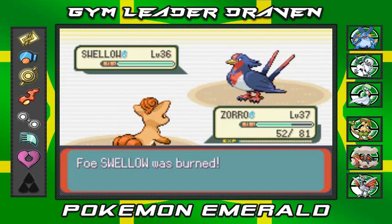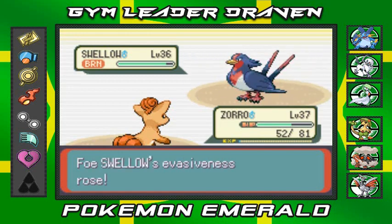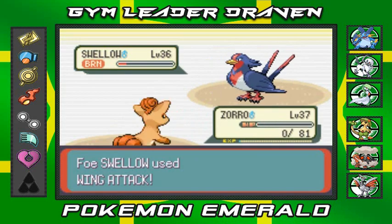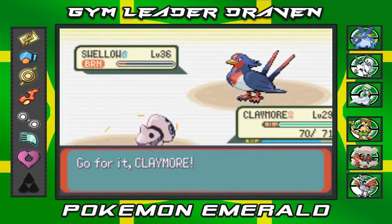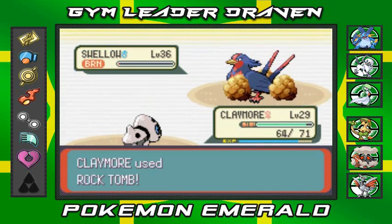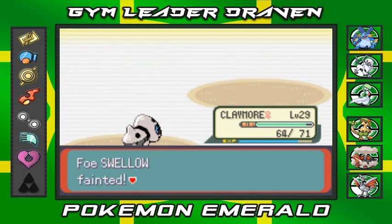We're going to go with Will-O-Wisp to burn this guy. He's hurt from the burn, so we'll go with Flamethrower. There's that Wing Attack — let's switch to Claymore! We're close to evolving, so let's do this. Going with Rock Tomb — quick attack won't defeat us. And there we go, Swallow defeated!